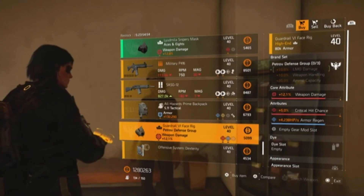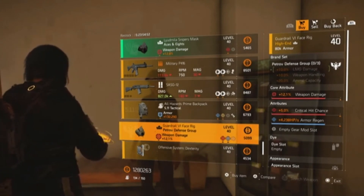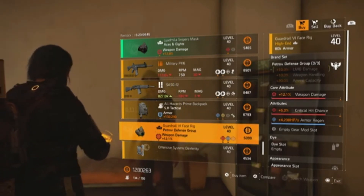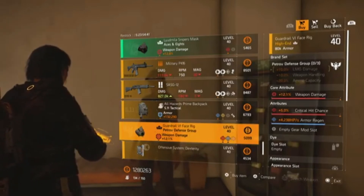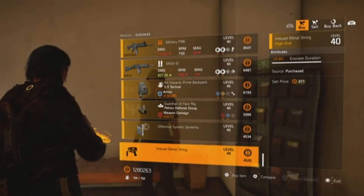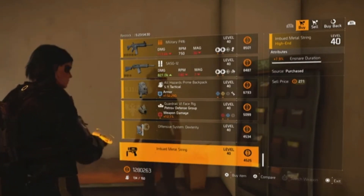The Petrov mask has weapon damage, crit chance, and armor regen — change the armor regen to crit damage, optimize the other two pieces, and you've got a decent Petrov mask for your LMG build. The mods this week are 8.3% headshot damage and 7.9% ensnared duration for the chem launcher.